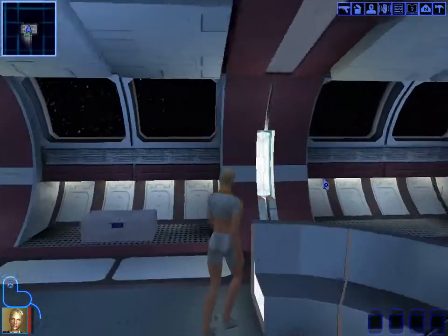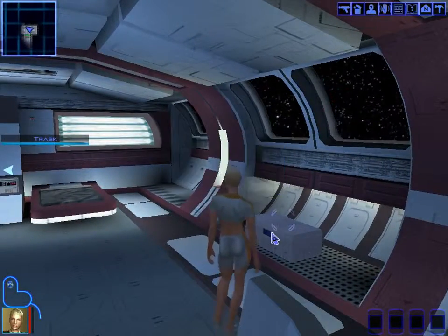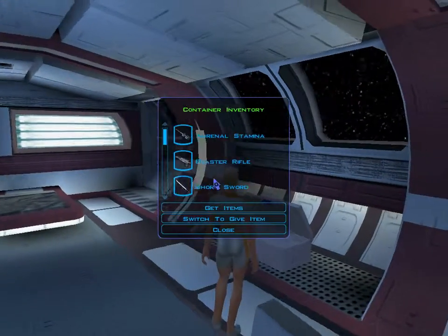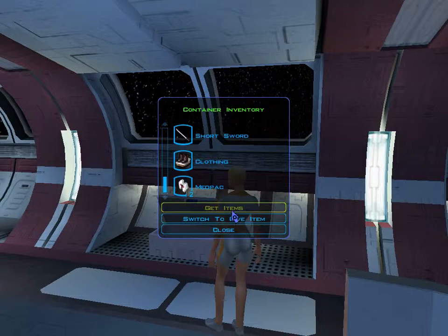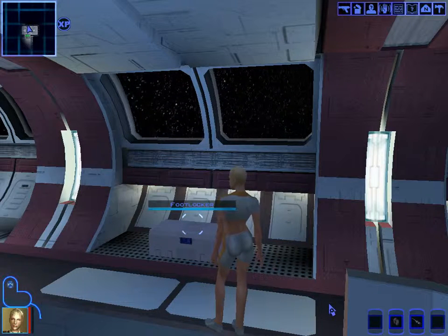We're exactly where we left off. There are eligible targets nearby. We open a footlocker and find what looks like a potion, a sword, a rifle, some clothing, and medpacks. We get the items and receive experience points.